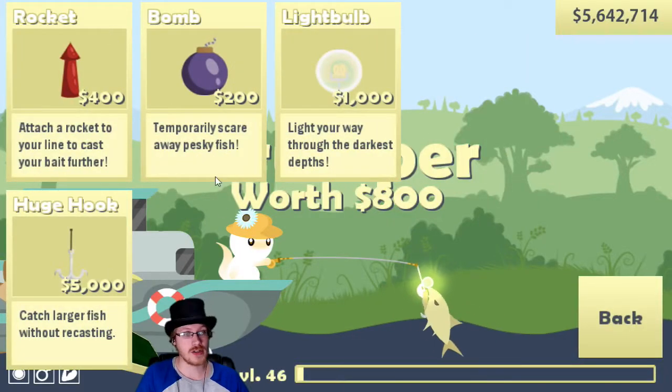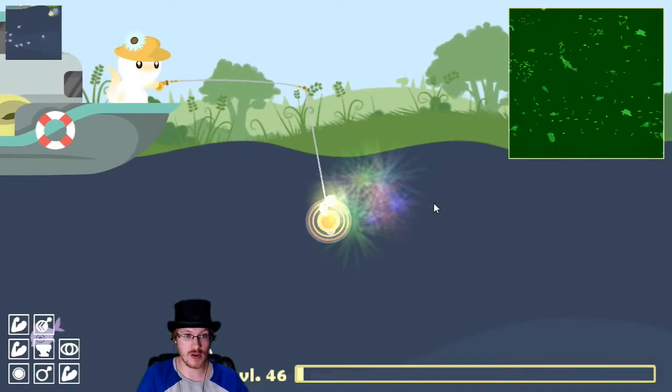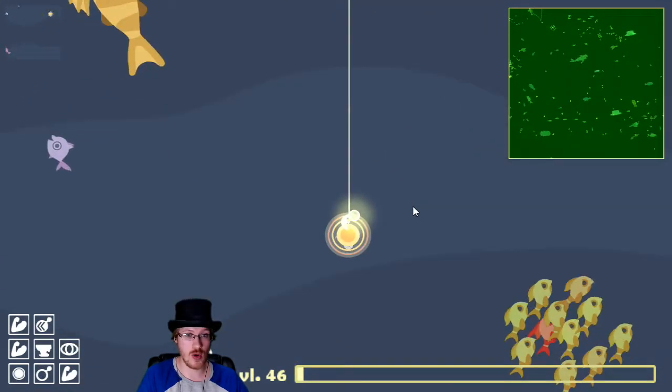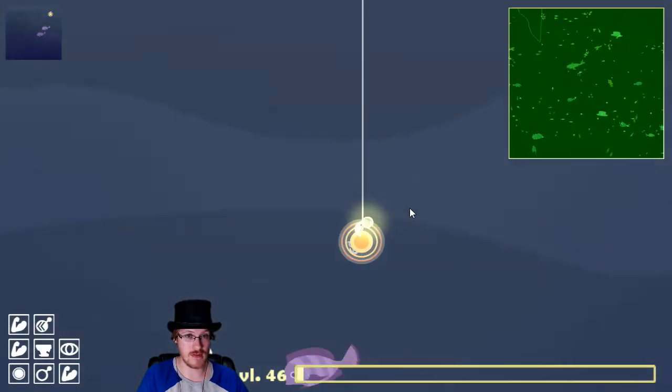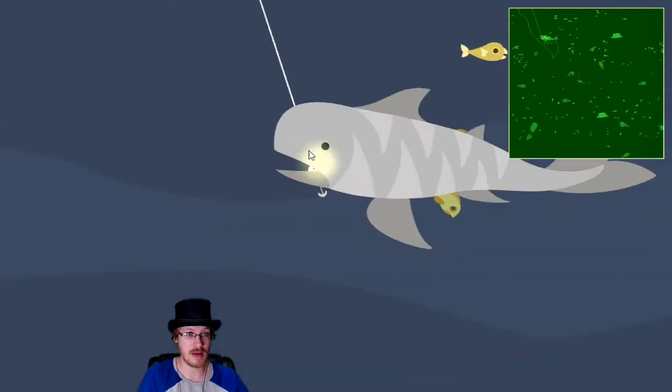How to catch a tiger shark in Cat Goes Fishing - Caverns and Coral update. You will need a large hook and no live bait. Just get it hooked and bring it in.